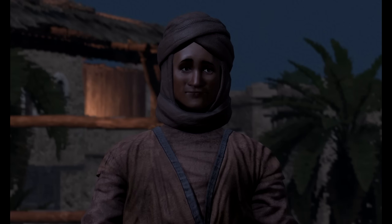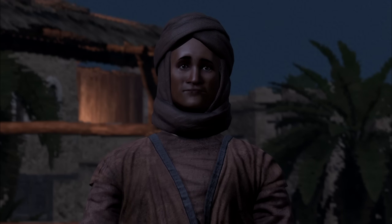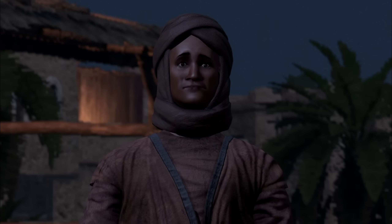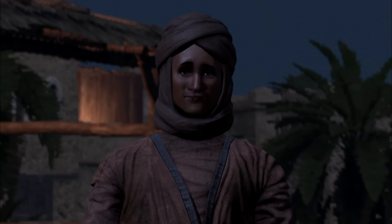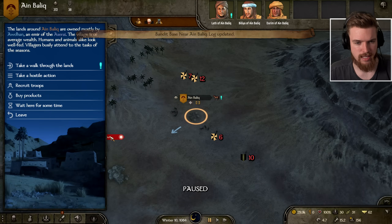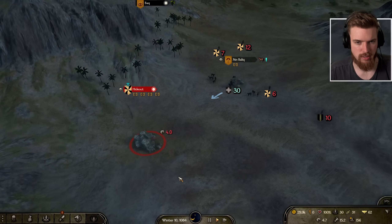The quest giver explains there's an old ruin that attracts bandits — a new gang has moved in and they've been giving hell to caravans and travellers. Any bandits can spot and evade a large army, but if you enter the hideout with a small group of determined warriors you can catch them unaware. We say we'll do it ourselves and the hideout is now marked on our map. We're going to go over there and clear these bandits while leveling up all our troops in the process.